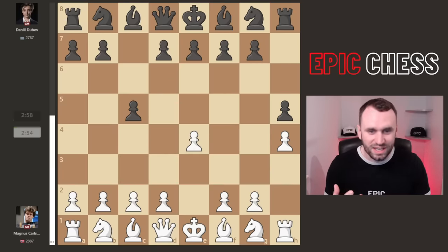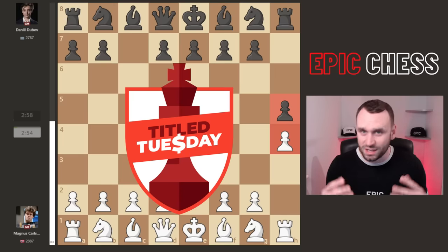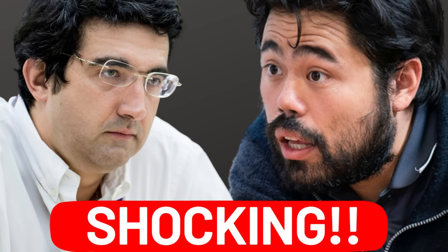After e4, Dubov goes for c5 — a fighting Sicilian — but with these extra pawn moves inserted. This is Title Tuesday, 21st November, early edition, and what a day of chess drama it's been.